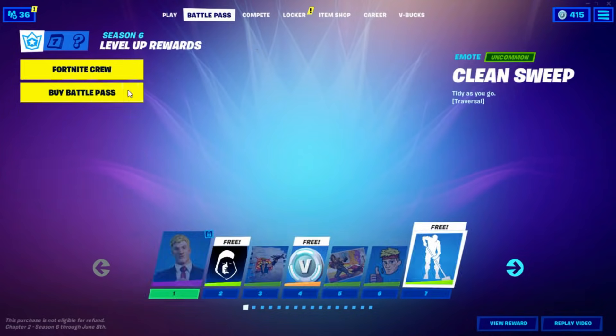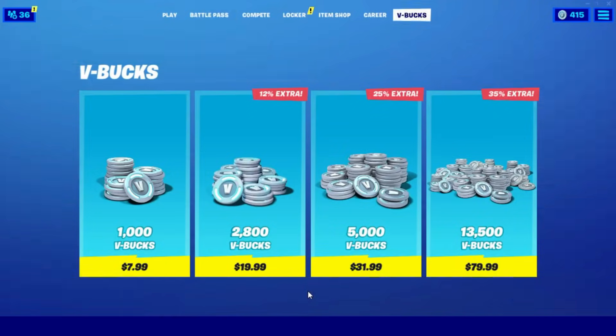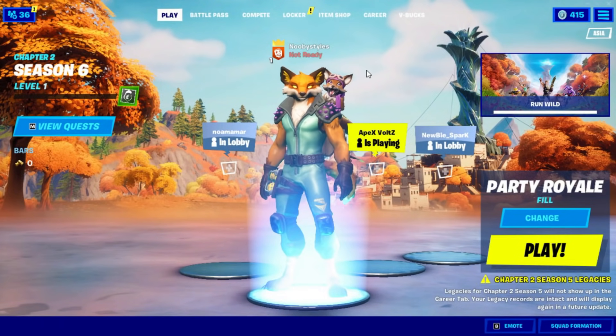After that, go into Battle Pass, go to Buy Battle Pass, click on the 2800 option, and it will take you to the V-Bucks page. Go into 13,000 V-Bucks, press Purchase, wait for the loading screen, then back out. Do 2000, press Purchase, wait for the loading screen, then back out. After you do all those things, you'll get the Chapter 2 Season 6 Battle Pass for absolutely free. Just make sure you do every single step correctly and you will get the Battle Pass for free in Fortnite.